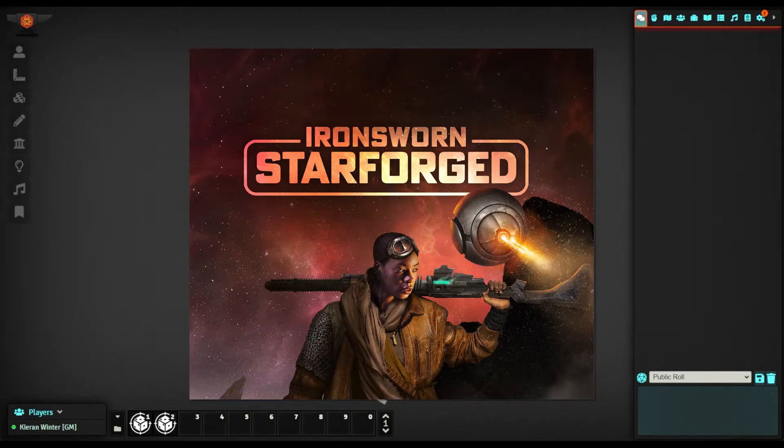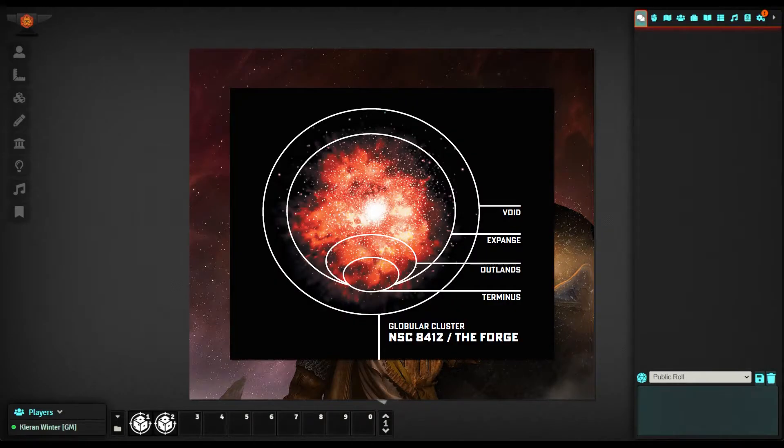Before we get into other portions of the game and start playing, I want to go over the basics in a Session Zero, and I'll be breaking Session Zero into multiple episodes to make it more easily digestible. We're going to start with the gameplay basics. The game takes place about 200 years after humanity has fled from the Milky Way and arrives at the Forge, which is 1,700 light years above the galactic plane.